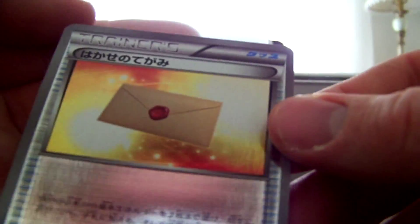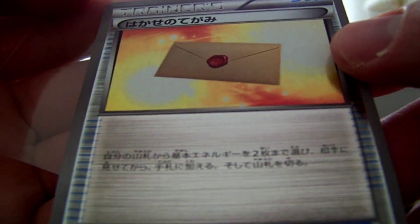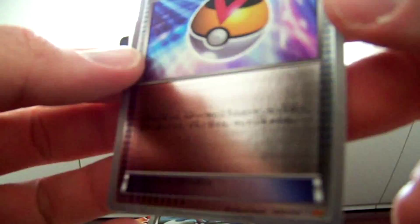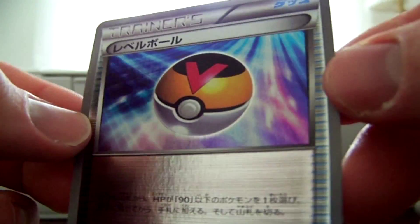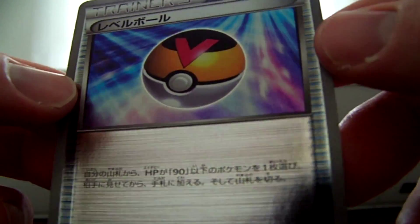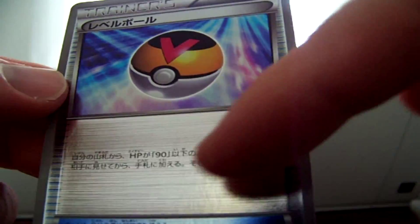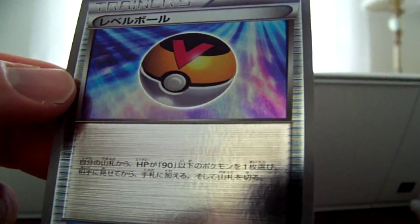And we've got our three Foil Trainers. So we've got a Lysandre here, a Level Ball. Let's see how glossy it is. This is actually like a mirror holo — the entire card is holo. It's got an odd reverse holo effect, plus the picture's holo, so it's actually pretty cool.